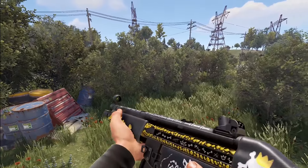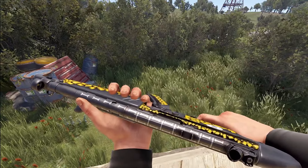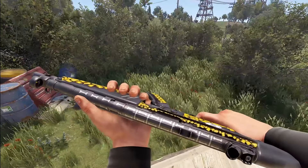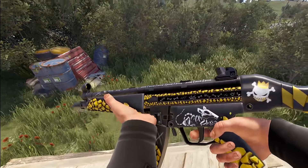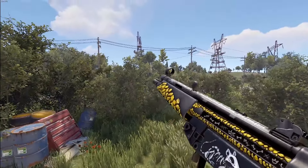Moving on to the next one, we've got an MP5 — a continuation in the Sulphur King set. This one has a little more pop and detail from the last ones. Before, it was kind of flat art, and now there is a little bit of pop to the Sulphur. Aiming down the sights, you do have a yellow tip to go along with the theme.